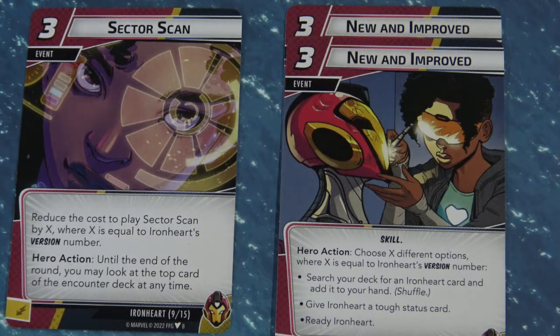Next is the Sector Scan card — there's only one of these in the deck. Its cost is reduced by the version number, so in version 1 it costs 2, then drops to 1, then to 0 in version 3. As a hero action, until the end of the round you may look at the top card of the encounter deck at any time. It's a little interesting but not very impactful, and since there's only one copy you can't really focus a deck strategy around it.